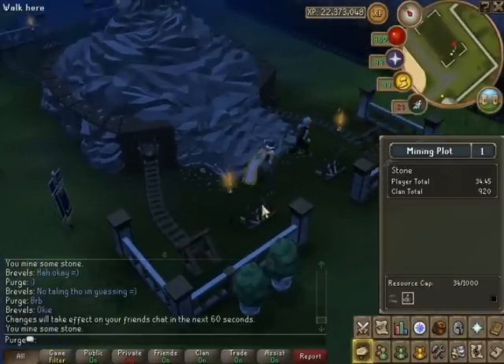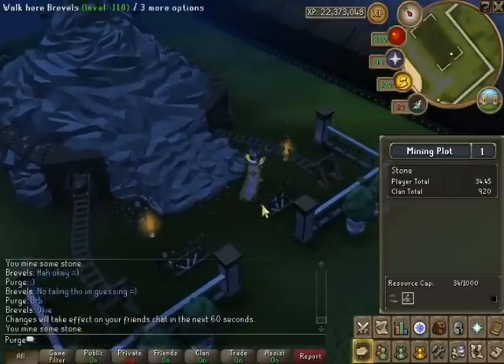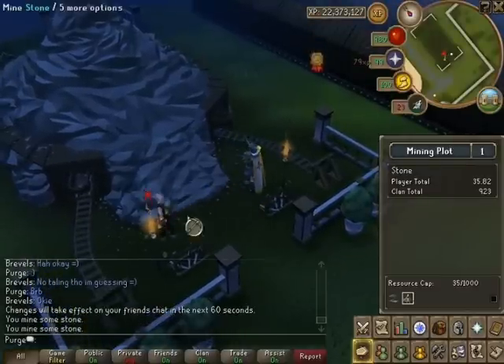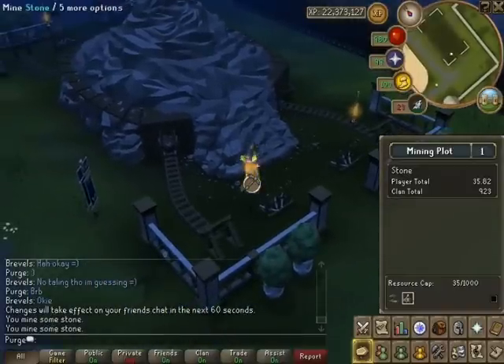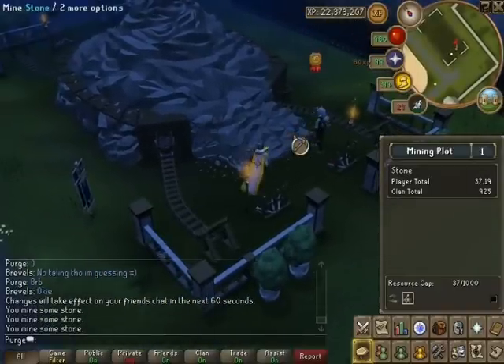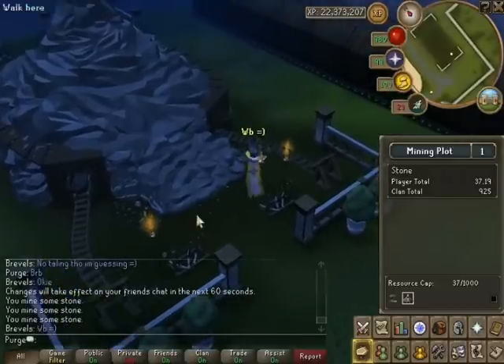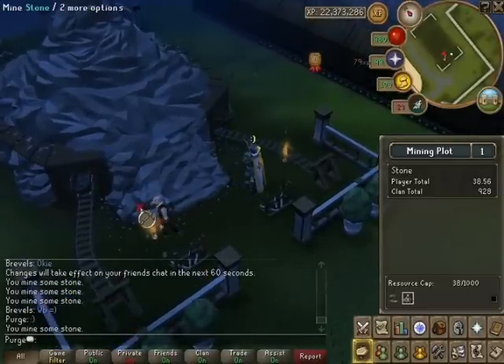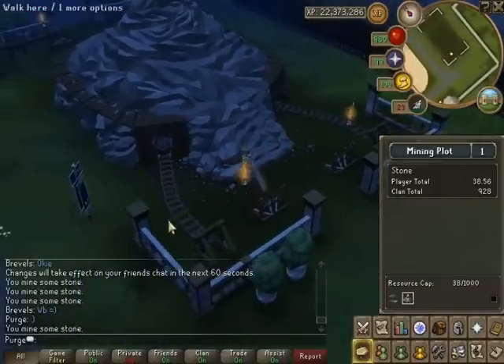You mine stone in the same way as you cut the roots on the tree to get timber. I just stay on these two, no big deal. You get 79-80 XP each time you do it, so it's quite nice mining XP. Well, it's not amazing mining XP, but it's alright.